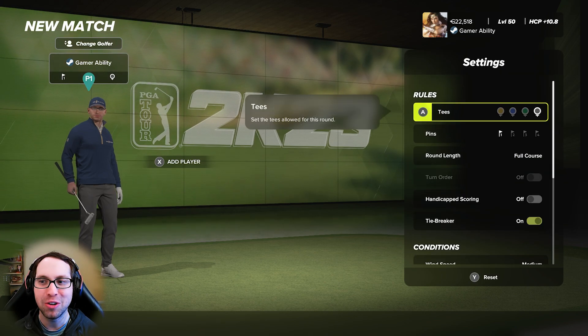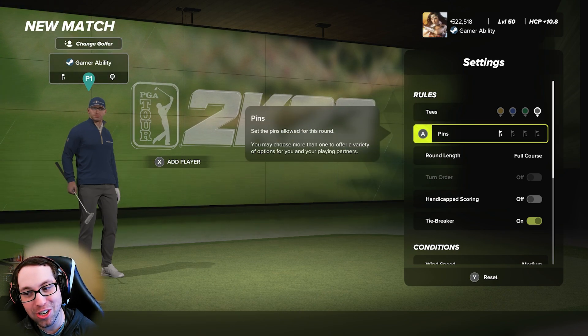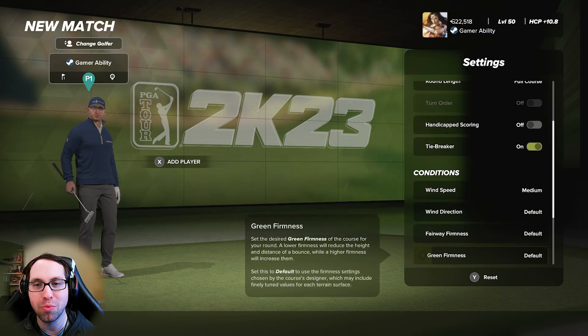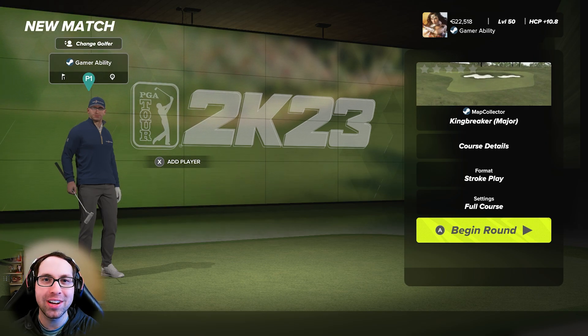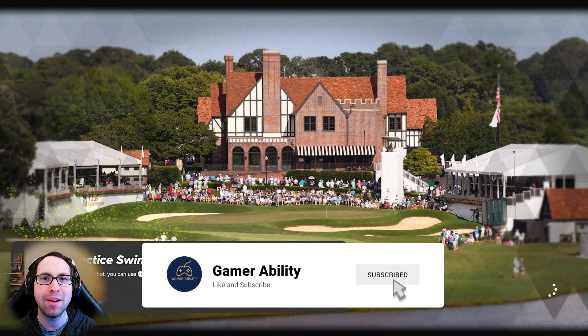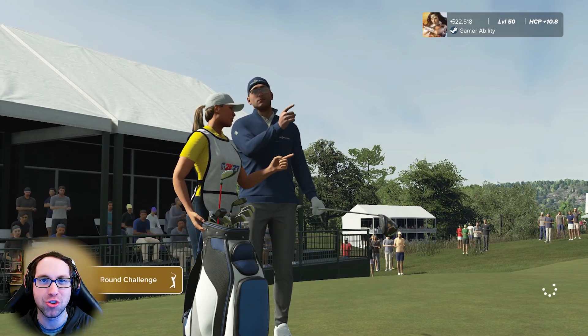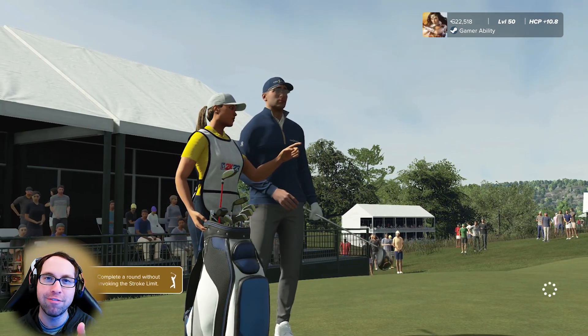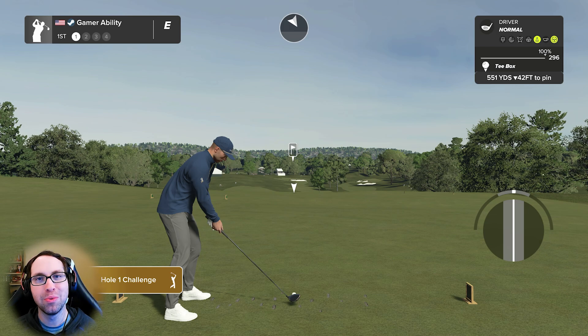For today's round we will be playing from the tips — 8,120 yards — pin location number one, medium wind speeds, all other default conditions. If you get some enjoyment drop a like, it really helps the channel. Subscribe for more, and big thank you to map collector for creating this great golf course. To all designers out there, you are legends. Check out the full playlist linked in the description.